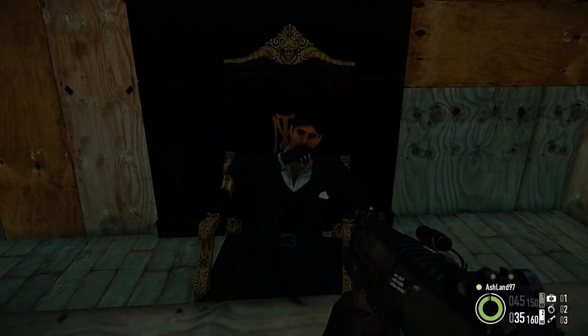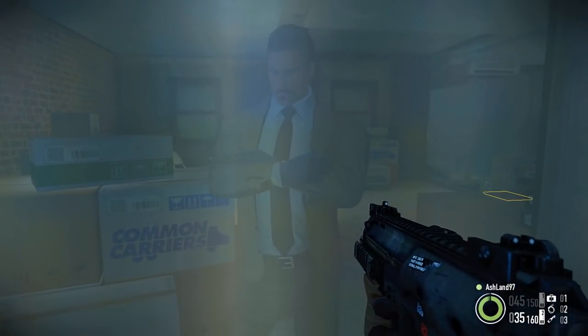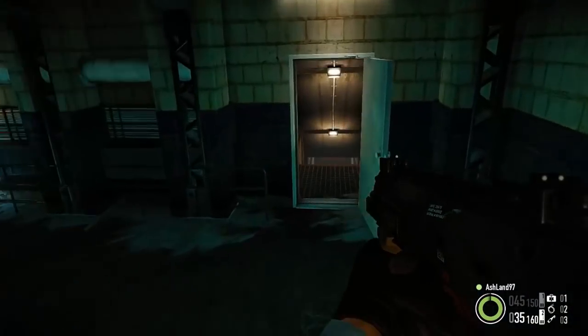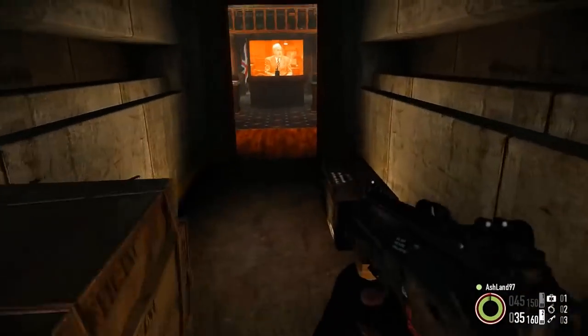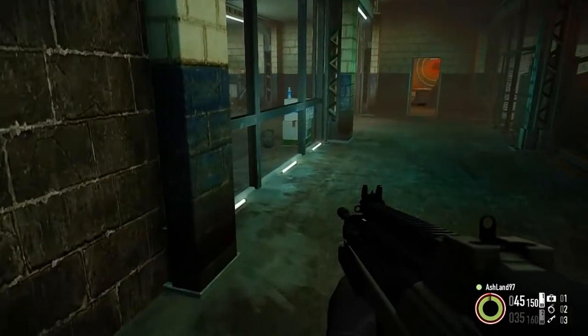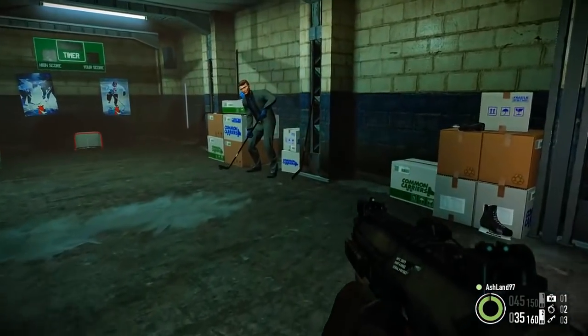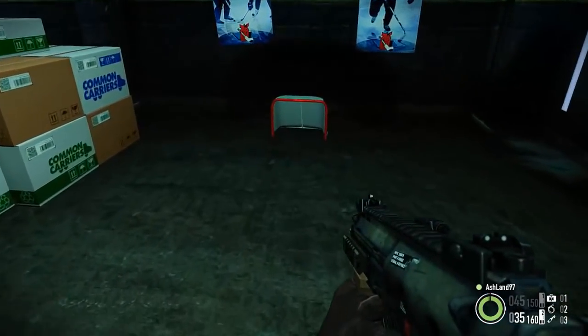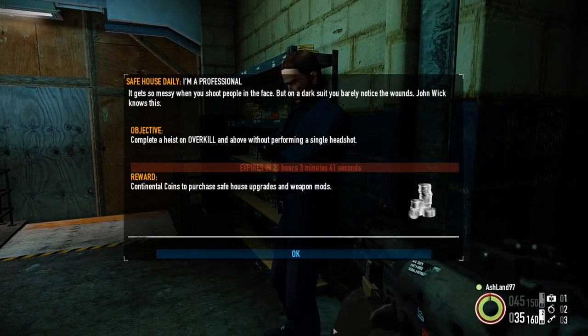There's a room off to the side for Scarface, and in this glass-walled office is Hoxton with the FBI files, Dallas at his desk, and Clover in her security room. In the basement is our vault, Aldstone's Raid World War II advertisement room, Dragon's Gym, Jack has some kind of gross weird little hidey-hole, Bodhi's working on a surfboard, and Sokol's looking to play some hockey. There's also Wick's Shooting Range and Wolf's Office.